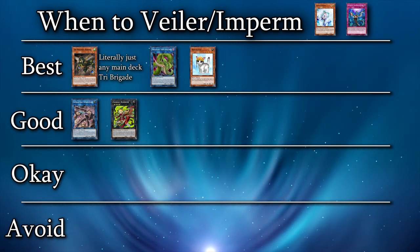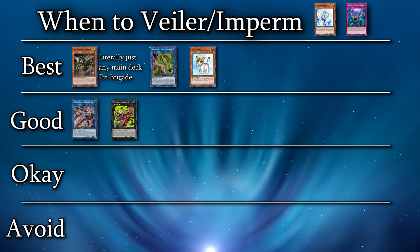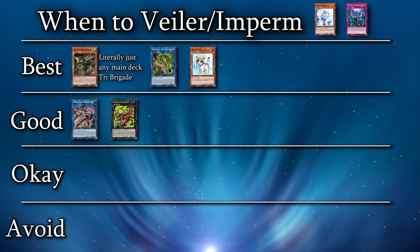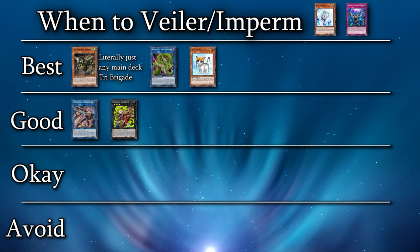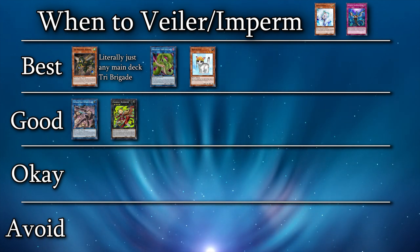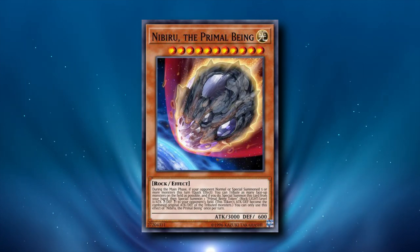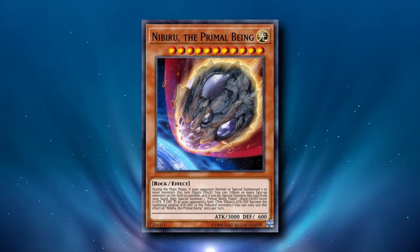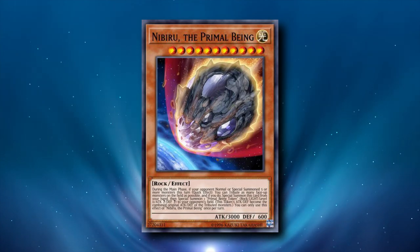Effect Veiler and Infinite Impermanence are crazy good against this deck. All of the Tri-Brigade cards need to activate their effects on the field to get their engine going, which makes them prime targets for Veiler or Imperm. One thing I see a ton of people doing, even at Diamond 1 for some reason, is using their Effect Veilers, Imperms, or other negates before the Tri-Brigade cards actually pay their cost to Link Summon. For the Tri-Brigades to summon their Link monsters, they need to first banish the Tri-Types from the graveyard as a cost. Starving your opponent's graveyard of Tri-Types can lock them out of their engine, and there's no reason not to let them pay their costs. When it comes to Nibiru, some Tri-Brigade hands can lower their end board ceiling to play safely around Nibiru; however, this is Master Duel and sacking as hard as possible is the name of the game, so most people probably aren't going to play around Nibiru.